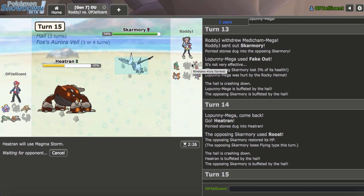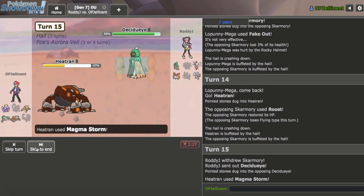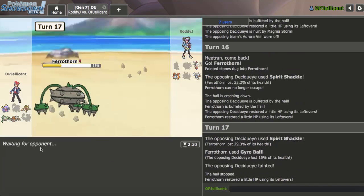Medicham comes back in and gets a kill again, which is a really big problem. I'm really surprised Torn didn't take one. Can I hit into Decidueye into range of my Lopunny? Nice — Lopunny will kill this and the Veil is gone. I'm going to go Ferrothorn here on the Spirit Shackle and just go right for a Gyro Ball. They Spirit Shackle twice — totally cool. Volcarona could come out here. I'll just Gyro Ball that if it does.